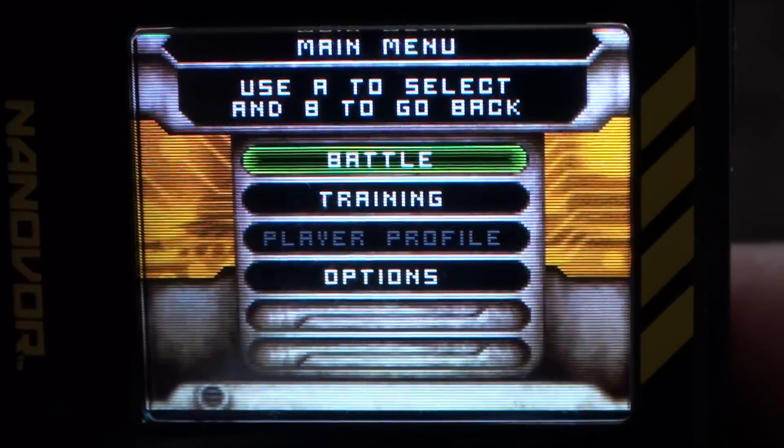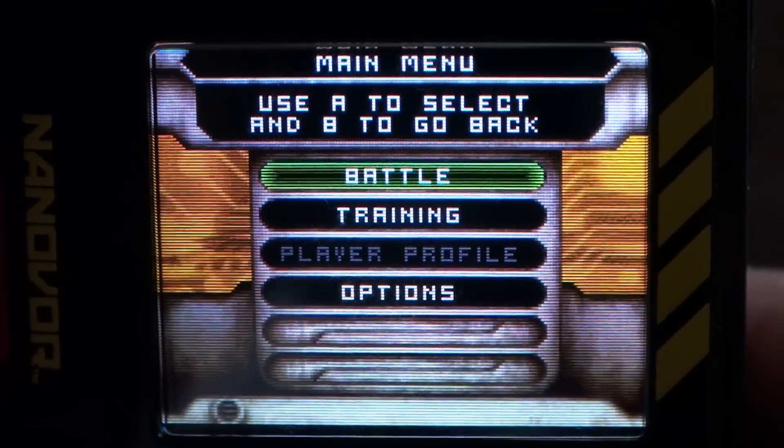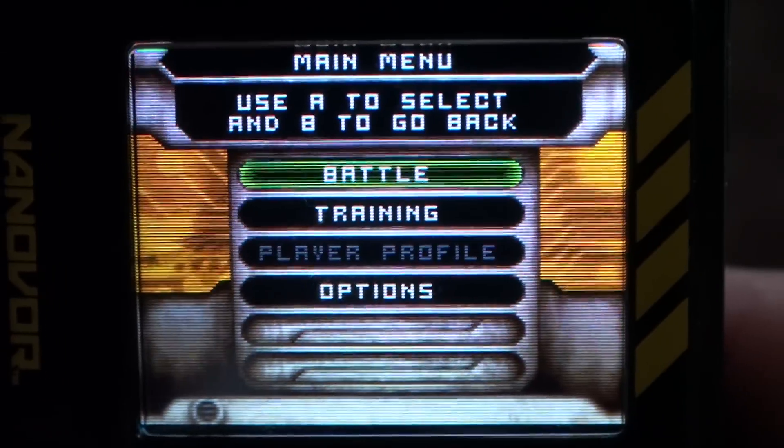From the main menu, here's the selections. You can battle, training, player profile, or options.